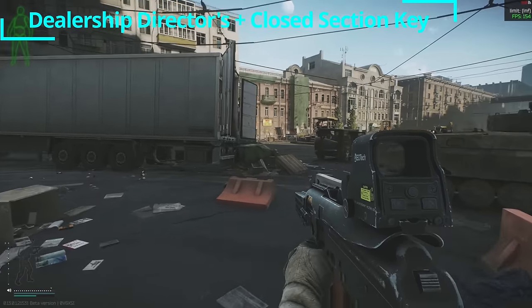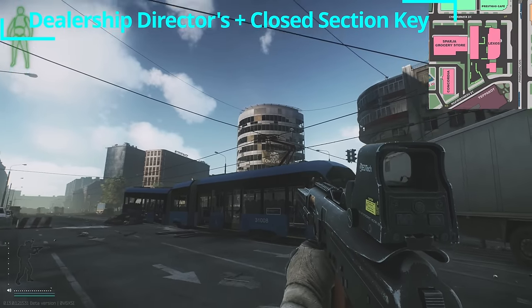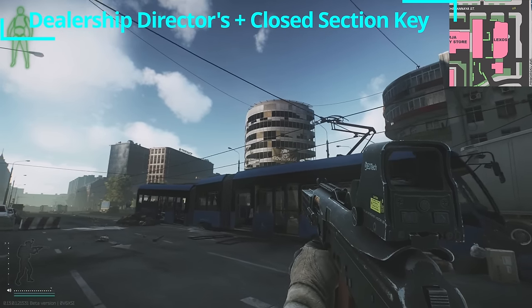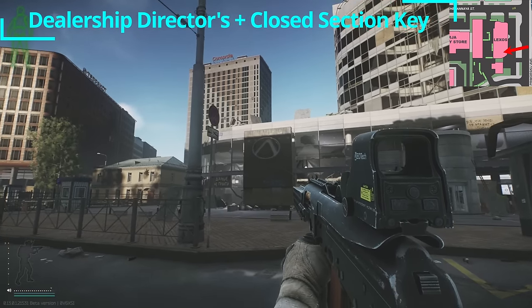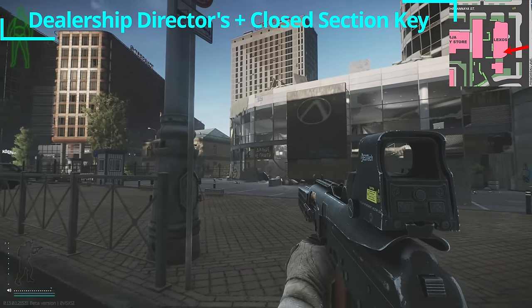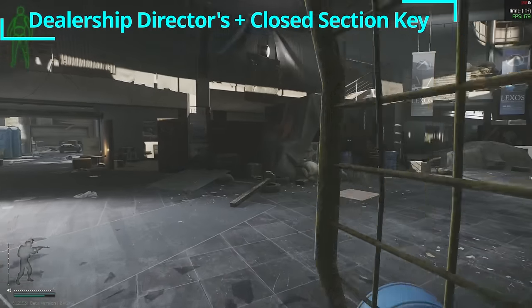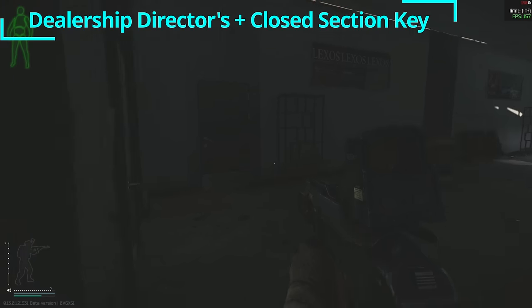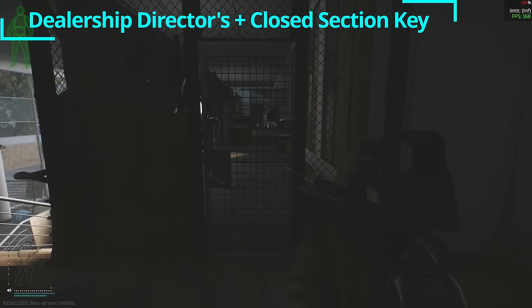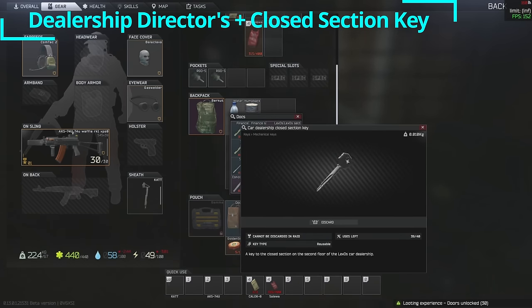Next we have the car dealership director's office key. Standing at the main intersection of Streets, you can see this crescent-shaped Lexos car dealership building. If you're looking at the front where the large crescent is facing you and the Lexos emblem is visible, on the left you can see a large opening. Head inside and upstairs. Once at the top, take an immediate left — there's a cage blocking your way. To access the director's office you need the car dealership closed section key to open this section.